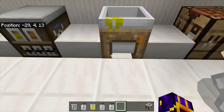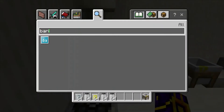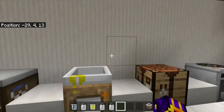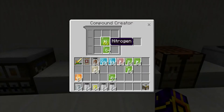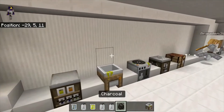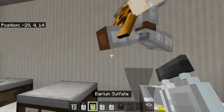The next thing we're going to be making is charcoal — not actual charcoal, like the same thing. I would go here and search up charcoal. You're going to need seven carbon, four hydrogen, and a single oxygen. And this will get you charcoal — plain old charcoal. You can put it in a furnace and it will work as fuel. It works really well.